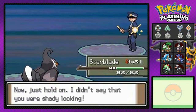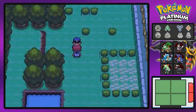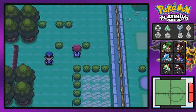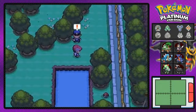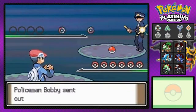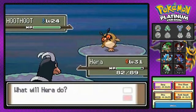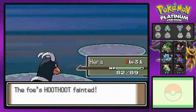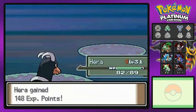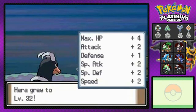There goes another policeman. You can battle these guys at night — if this was in the morning they'll be able to see you. I can only get some items if I have Surf. There's another policeman so let's go ahead and battle all the policemen. Coming out with a Hoothoot — seriously, why is it always Hoothoot with these guys? Bite attack wins! Houndoom goes to level 32.